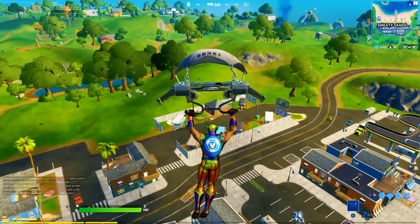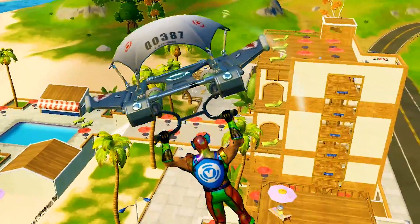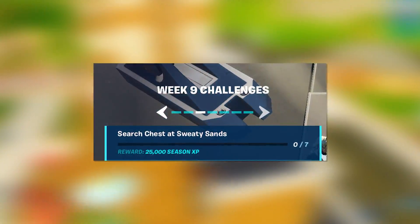The first Week 9 challenge is, thankfully, incredibly easy. All it requires you to do is land at the beautiful POI of Sweaty Sands and find 7 different chests and open them up.